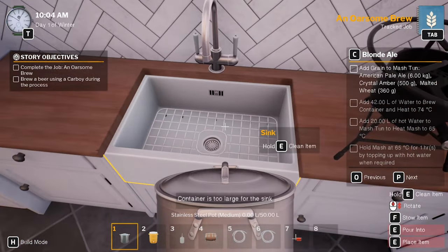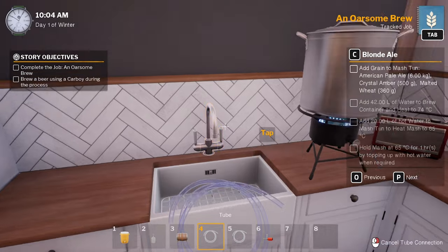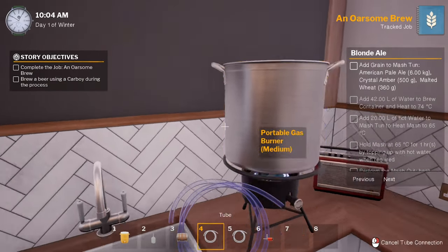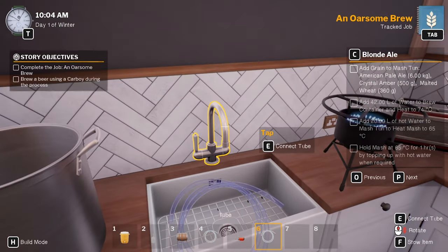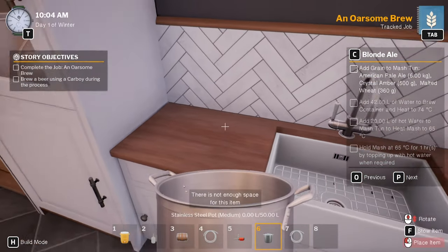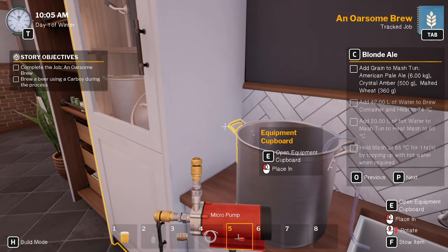That's too large for the sink. Let's go tap from there to there. I'll cancel that, put that down there. From there to there, turn that on. As soon as I pick it up it stops. I need 42 liters - 22 liters - need to add 20 liters and add 22.